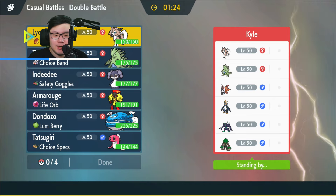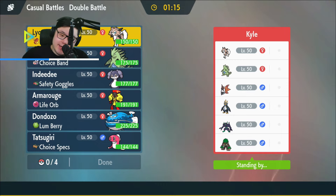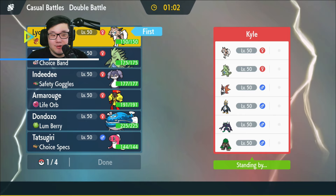Sand mirror — Lycanroc, Tyranitar, Volcarona, Empoleon, Grimmsnarl, and Rillaboom. Okay, I think this is probably going to be a Sandozo matchup if I'm not mistaken. I do have to watch out because Lycanroc's actually a threat to the combo. I think what I want to do is just lead the sand mode. There is the Rillaboom, which I am concerned about, but not really much I can do.